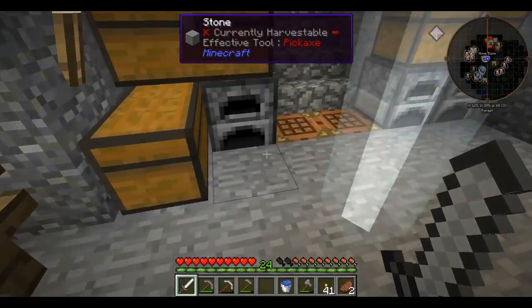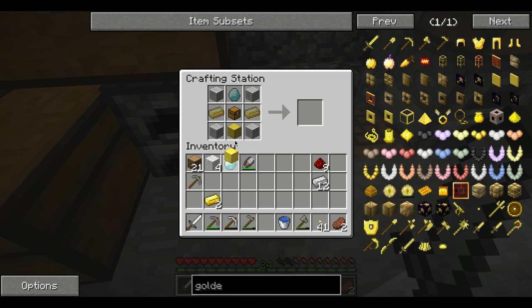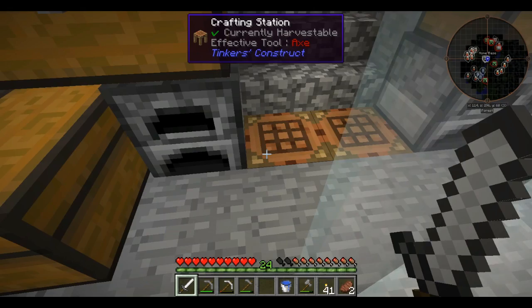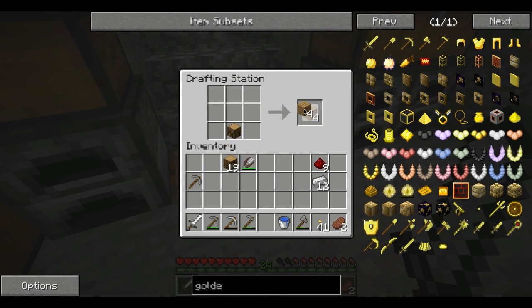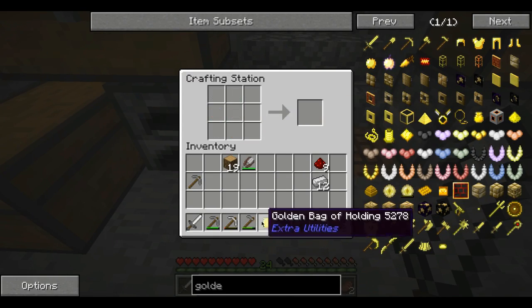Why don't we get started with the crafting. I got a diamond here — of course we're gonna want to use that diamond to make a golden bag of holding, but something is wrong, so I had to look up what I did wrong. Oh, I need a chest — that makes a lot of sense. I also gotta grab some wood. There we go — so now everybody, we have a golden bag of holding.